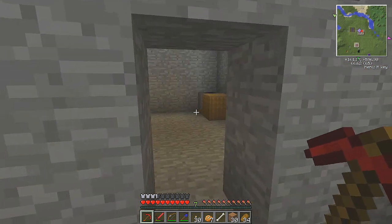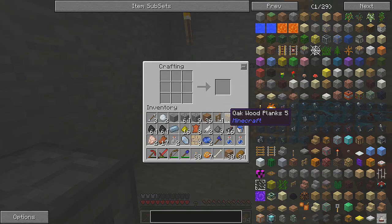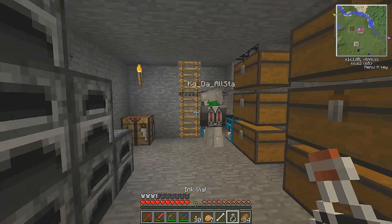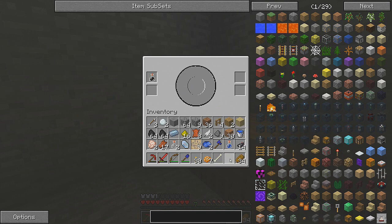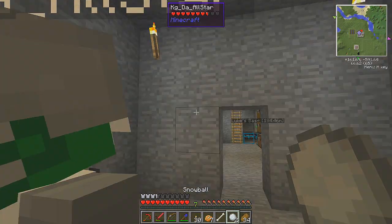Alright, we're back and we kind of have an idea of what we're doing. We have to make an ink bottle. Watch this — this is completely wrong but whatever, we're learning. I'm gonna drink it. What happens if I drink the ink? Nothing — I can't drink it. Damn it. Oh, that worked! Hey, look at that! Nice — I got snowballs somehow.